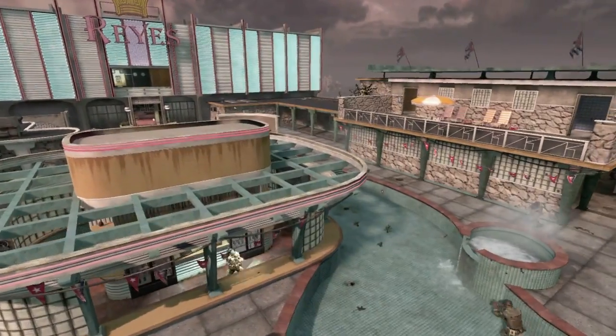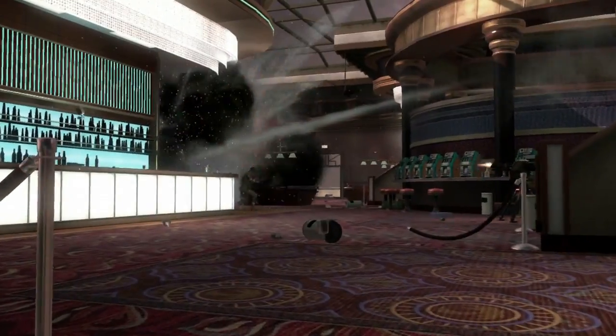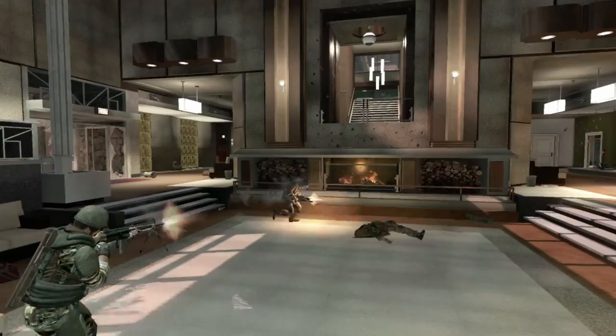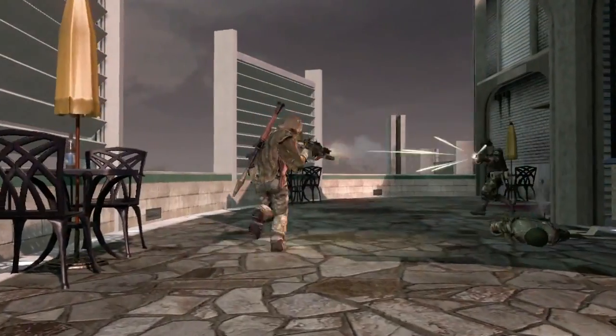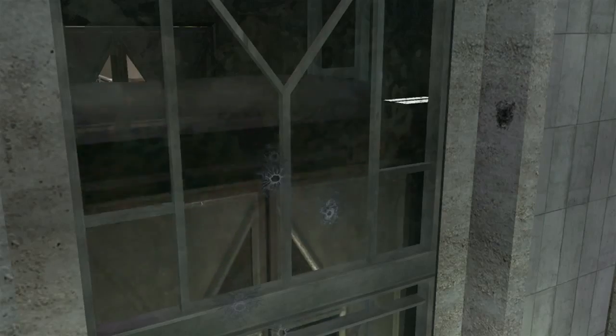Hotel was inspired by the vistas in Havana. We always thought it'd be really cool to turn it into a rooftop, swanky Cuban hotel. There's a lot of flank paths and interesting places to hide and get a drop on somebody. If you can control the elevators, you can control the upper floors, which come with sniper points that give you a great view of the pool area.